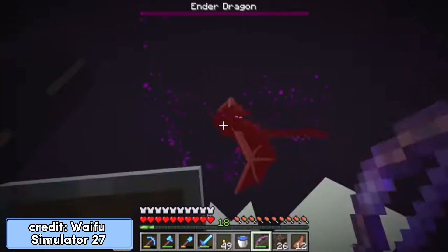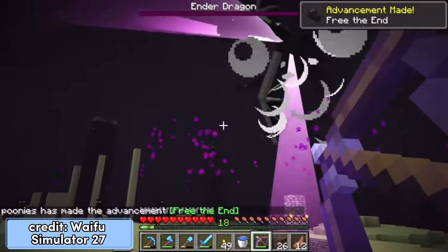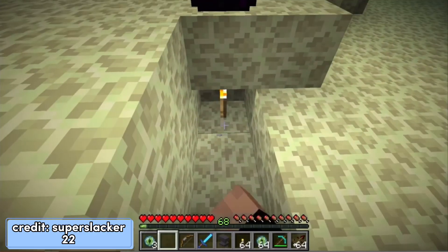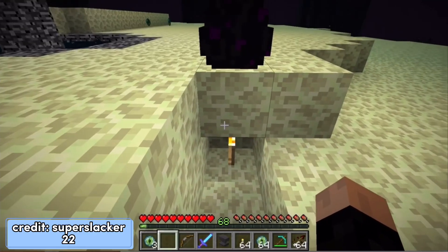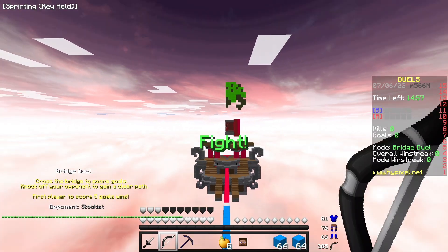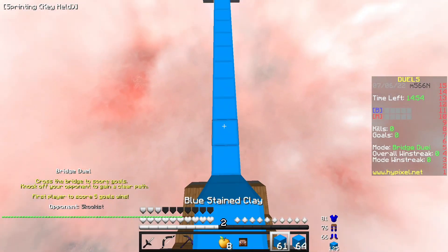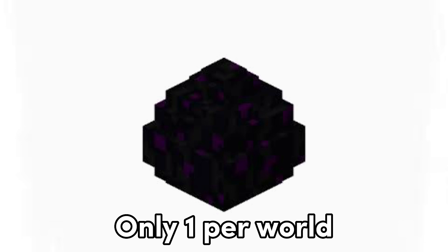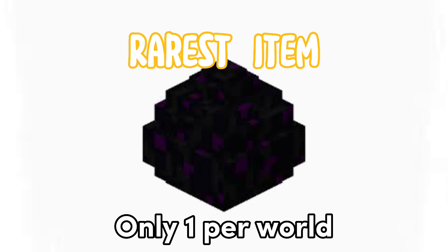The Dragon Egg. The dragon egg is a reward given to you once you defeat the ender dragon, also known as beating the game. Once you've killed the dragon, you need to place a torch a block underneath the dragon egg rather than mining it. If you try to mine it, the egg will teleport away. Even though you can respawn the ender dragon and continuously kill it, it will never drop another dragon egg. This is why it is often referred to as the rarest item in the game.